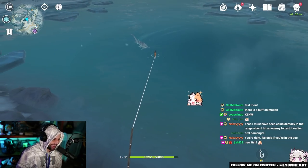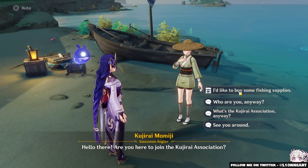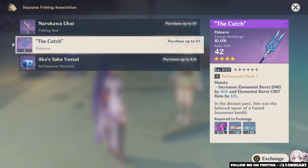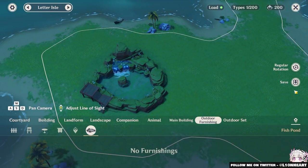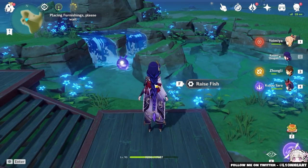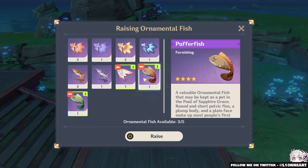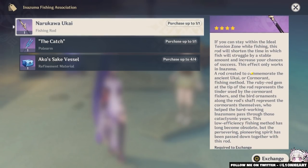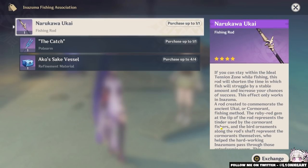Why go fishing at all? Well, it's fun, but the main reason is to obtain free weapons such as The Catch — a new four-star polearm that provides energy recharge and increases the crit rate and damage on your elemental burst. You can also earn new furnishings for housing; right now there's one large pond which you need to place ornamental fish in. Ornamental fish are special fish you catch in the overworld. There are also better fishing rods you can buy with regional bonuses, though they require turning in quite a lot of fish.